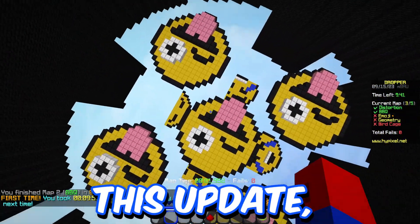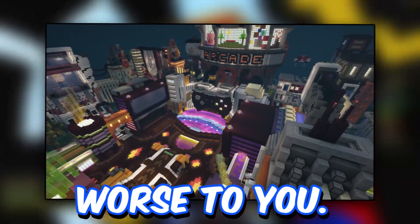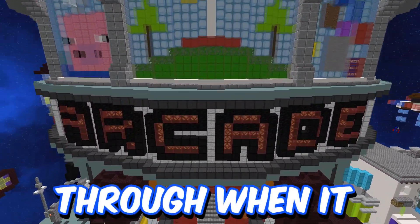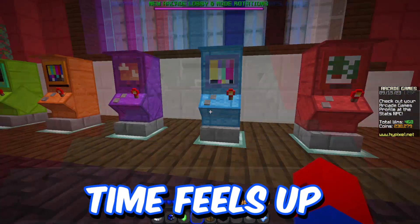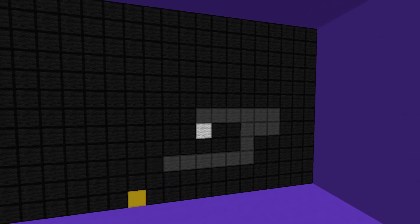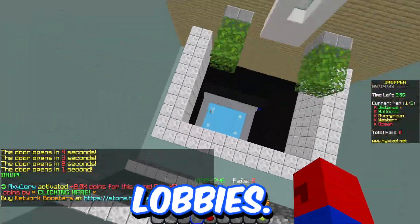Easily the standout of this update, however, is the new arcade lobby, whether that's for the better or for the worse to you. The feel of the new lobby is very well done — the build team tends to come through when it comes to that. It kinda brings back the colors of the first lobby, but at the same time feels up to date. Snake is a good time-waster. It's a balanced, well-done mixture of the two lobbies.